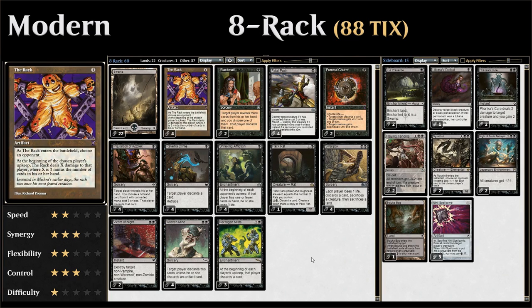The Rack is a one-mana artifact. When it enters the battlefield, you choose an opponent, and based on how many cards that opponent has in hand, The Rack deals damage. If the opponent has three or more cards, The Rack deals no damage. If they have two cards it deals one damage, one card deals two damage, and if the opponent is empty-handed on their upkeep The Rack deals three damage.